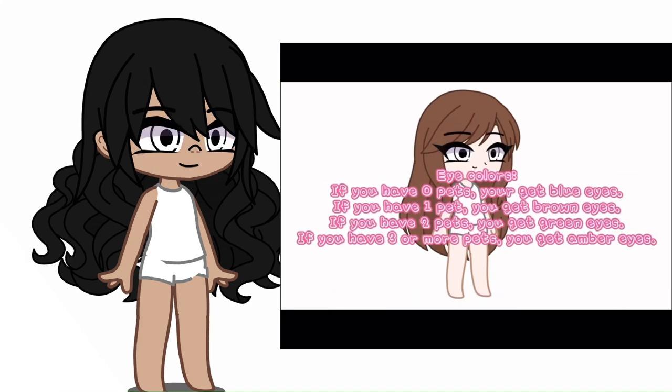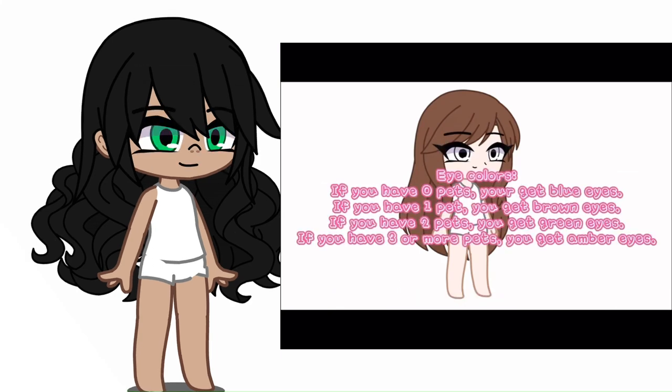The eyes are your choice for the colors. If you have zero pets, you get blue eyes. If you have one pet, you get brown eyes. If you have two pets, you get green eyes. If you have three or more pets, you get amber eyes.